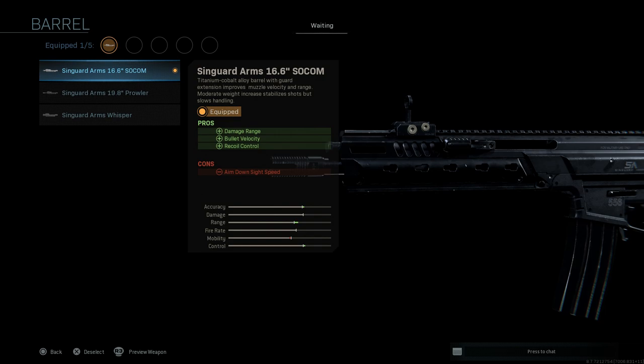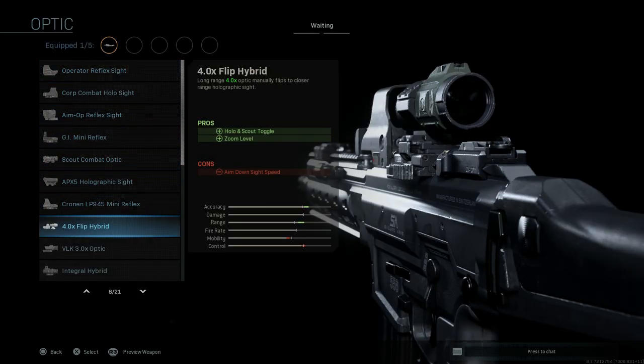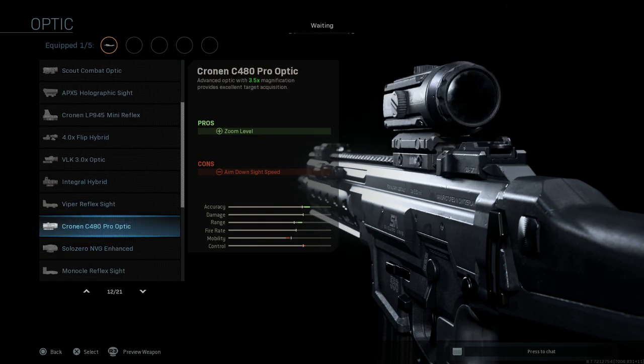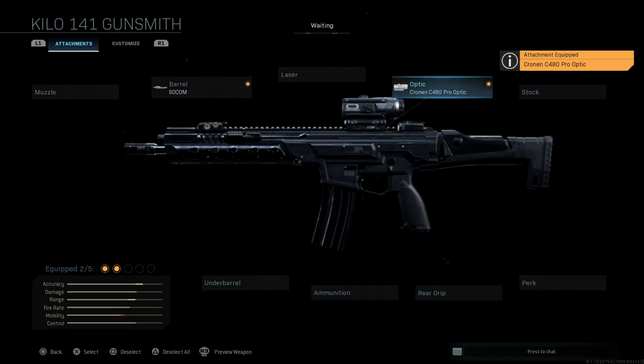We have the Singuard Arms 16.5-inch compensated barrel selected. For the optic, this is more of a personal preference. Being an LMG, we do want some range but also be able to engage at close range. You can play with the 4x flip hybrid, which is the hollow flip sight, or the VLK 3x optic with integral hybrid — there are a lot of choices. I'm going to go with the Cronin C480 Pro optic, which gives us 3.5x magnification and provides excellent target acquisition. The only con is ADS speed, but for accuracy this is one of the better choices. That's personal preference though.